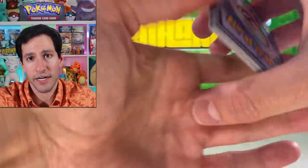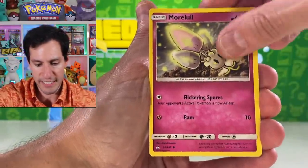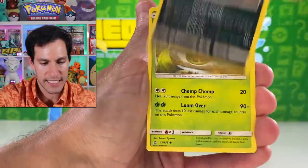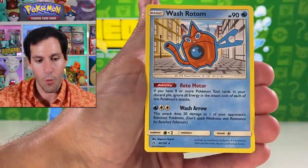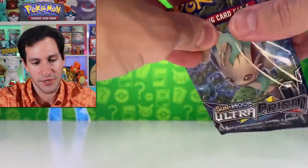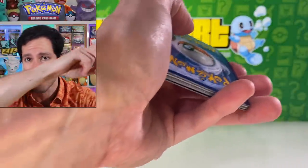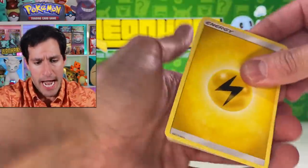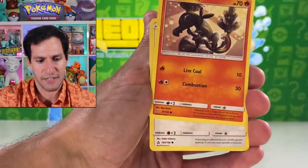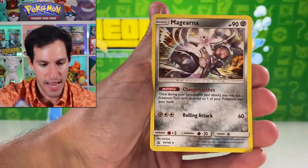Another Ultra Prism pack — water energy. I'm sweating in this dress shirt, need to get the guess the energy right. From this pack: Magmar, Eevee, Sneasel, Carnivine, and a Wash Rotom — not even a Water Rotom. This pack was bent from the mystery power boxes. Fairy energy on the next one: Eevee, Lickitung, Machop, and Magearna. Ultra Prism — struck out.